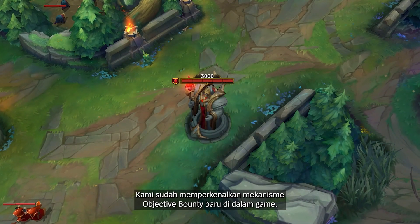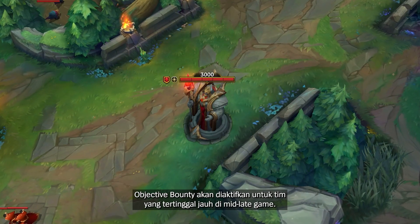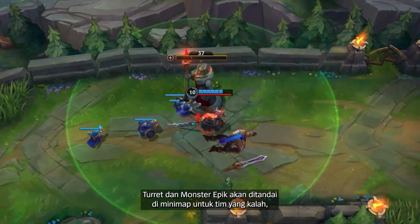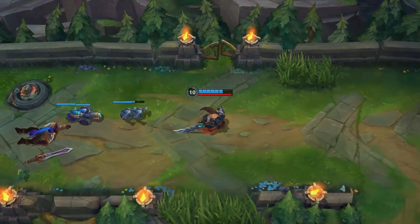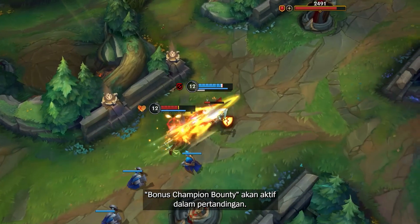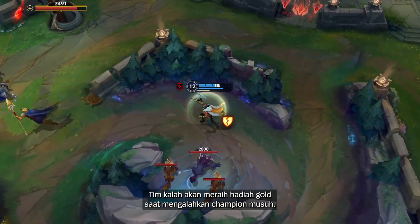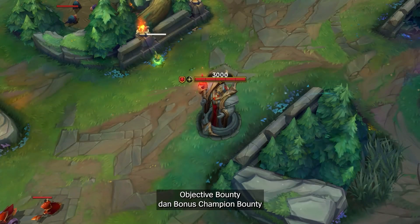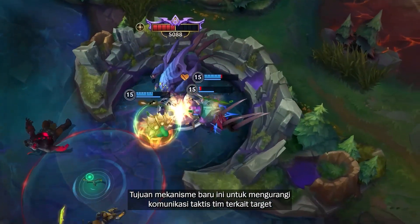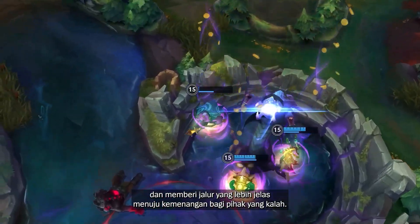We've introduced a new objective bounties mechanism in the game. The objective bounties will be activated for the team that is significantly behind in the mid-to-late match. Turrets and epic monsters are highlighted on the minimap for the losing team, and they will receive extra gold for taking them down. When the overall gold of the losing team falls far behind the winning team, the bonus champion bounties will be triggered. The losing team will earn gold rewards when they take down enemy champions. Both objective bounties and bonus champion bounties will decrease as the losing team reduces the lead, providing clearer paths to victory for players on the losing side.